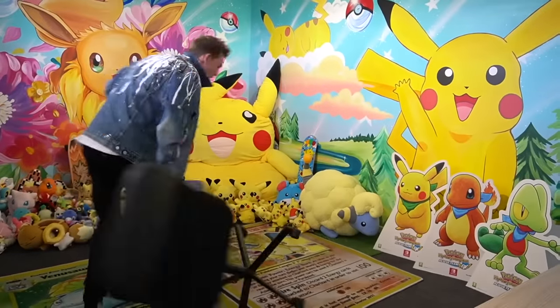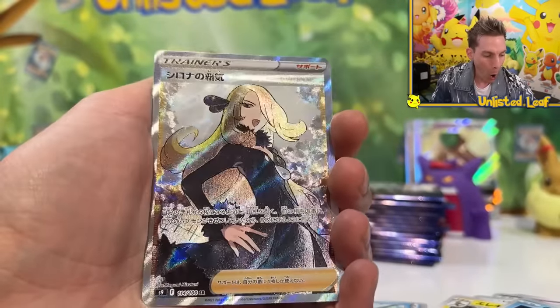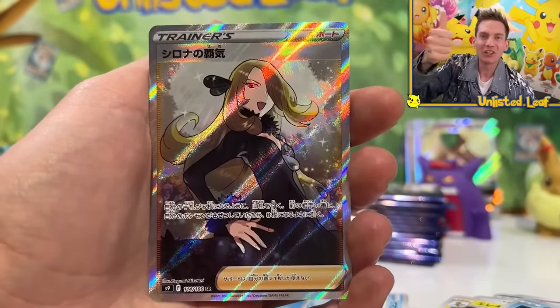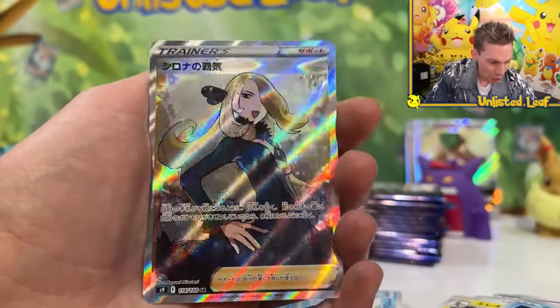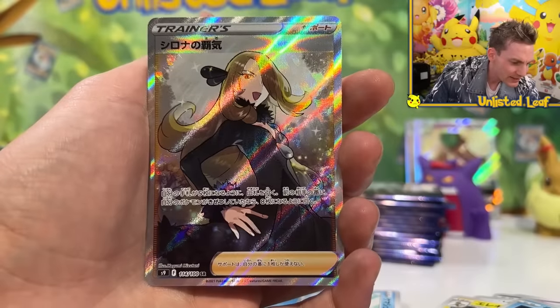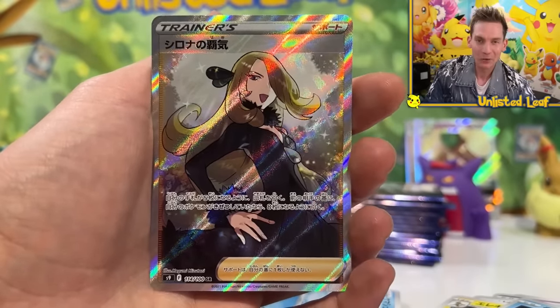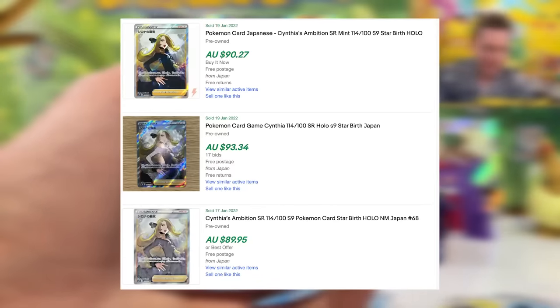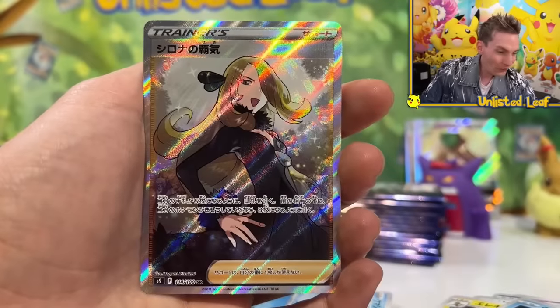Oh my goodness — are you serious? The one trainer you want to get in this set. It's Waifu Cynthia! Holy Aunt Jemima in West Virginia! Demolish the like button. I reckon my luck's on fleek with this. Cynthia. Full art. Is it Secret Rare? I think it is — 114 out of 100. Secret Rare! That's the definition of a spicy McDougal. I don't even know if we can pull a past alt art, but Cynthia is always so expensive.